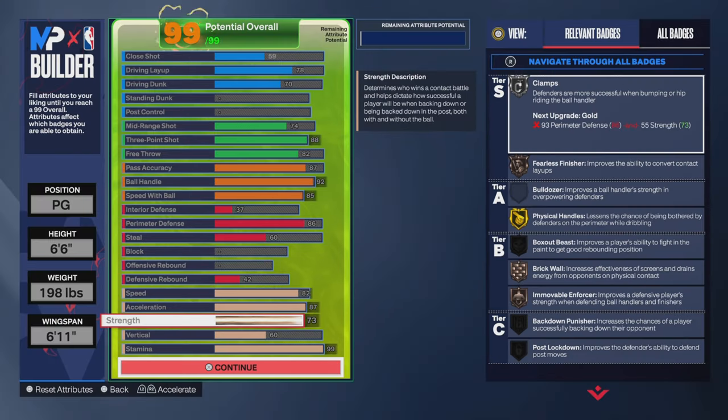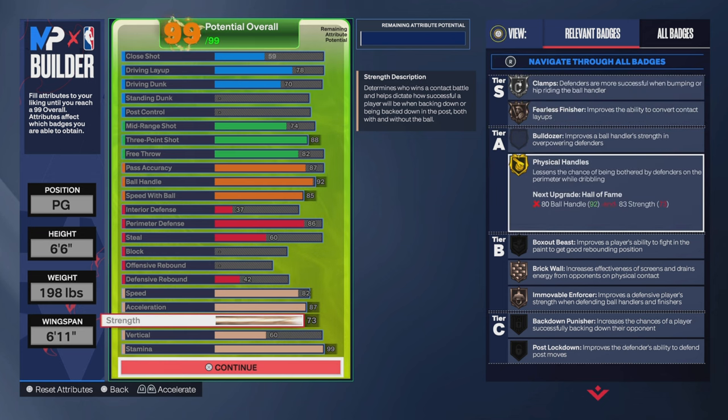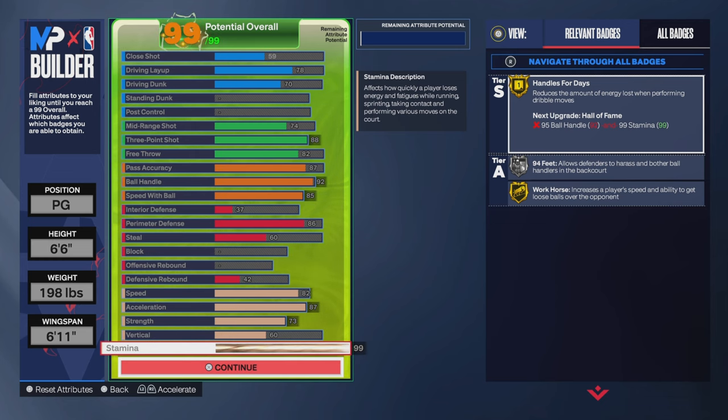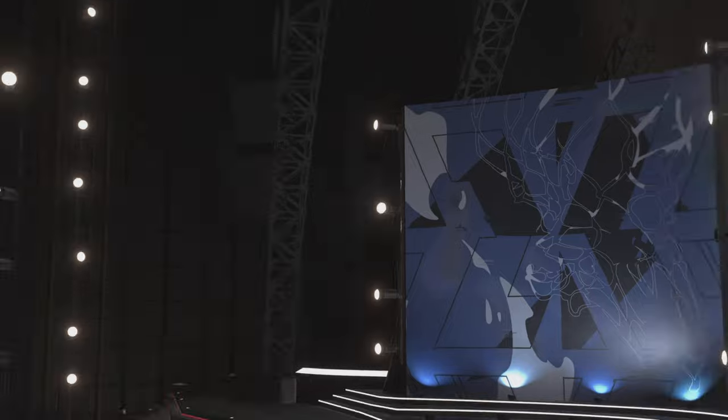73 strength gives me silver Clamps. I also got Fearless Finisher, and I really wanted Physical Handles too — it's kind of like a clamp breaker. I feel like between Physical Handles and Clamps, I've basically got a double clamp-break on my player. Or it could mean I lose less adrenaline when someone bumps into me. And 99 stamina.